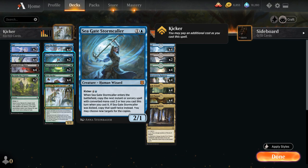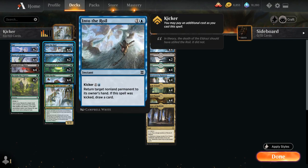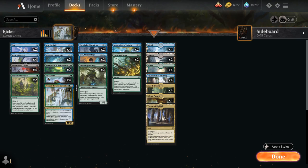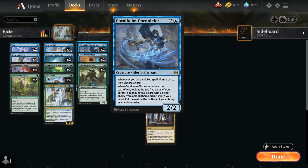We've got two copies of Seagate Stormcaller, a two-mana 2/1 that when it enters lets us copy the next instant or sorcery with converted mana cost two or less we cast this turn, choosing new targets for the copy. Stormcaller also has Kicker for four and a blue, in which case we copy the spell twice — though at seven mana total it's pricey. We also have the full playset of Into the Roil: for one and a blue we can return a non-land permanent to its owner's hand, and kicked for one and a blue we also draw a card.